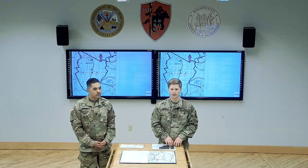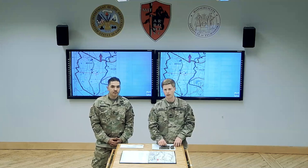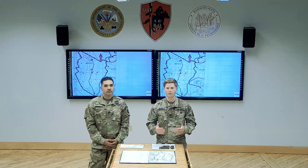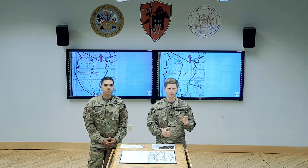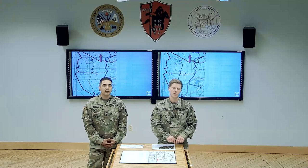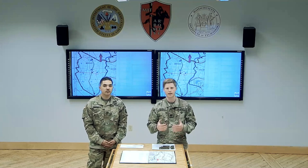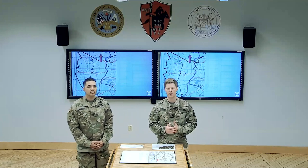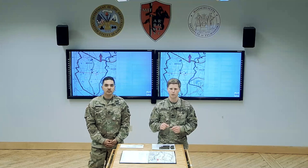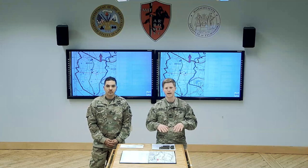The order of movement — once we begin the operation from Patrol Base Alpha to the ORP — will be second squad, first squad, followed by third squad. The Weapons Squad Alpha and Bravo Team will be located in between first and second and then in between first and third, so that we're spacing out those weapons systems. Once we are complete with the ambush and moving from the ORP to Patrol Base Echo, we're going to switch things up to lessen the burden on second squad in terms of route planning. Order of movement from ORP to Patrol Base Echo will be third squad, first squad, second squad — with weapons squad dispersed in between those squads.